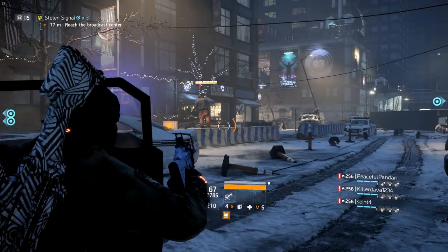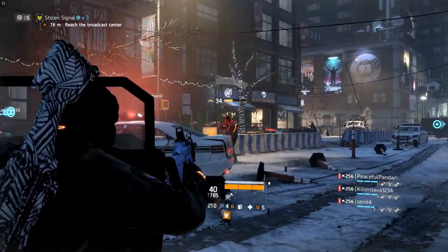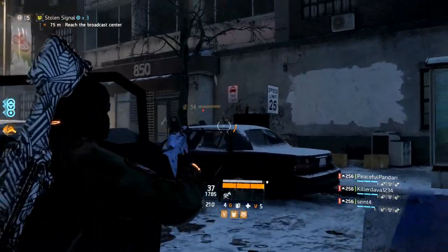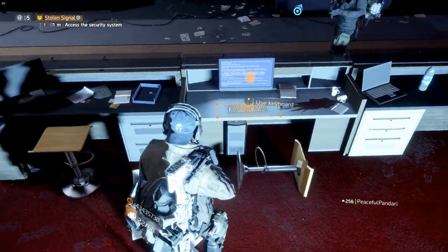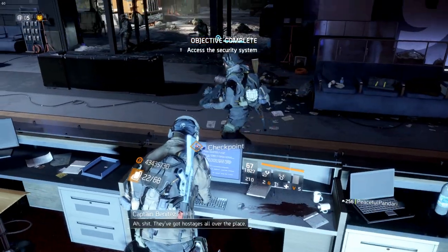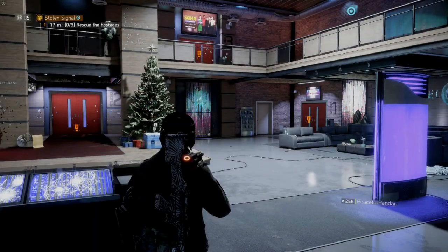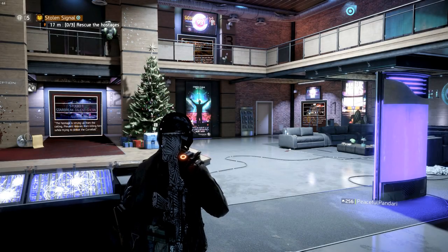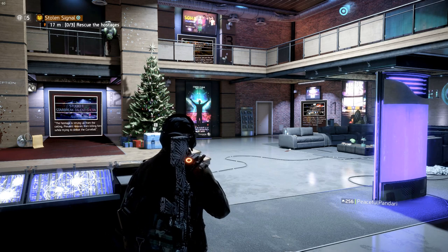Your first objective is reaching the broadcast center. Before even reaching it you are opposed by multiple groups of Rikers. These are pretty easy to take on. Upon reaching the broadcast center you need to secure the lobby and access the security system. This part shouldn't be a problem. From this point you have 3 options on how you want to continue — you can pick between the 3 studios.